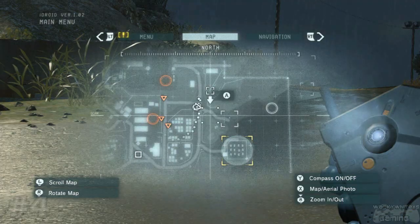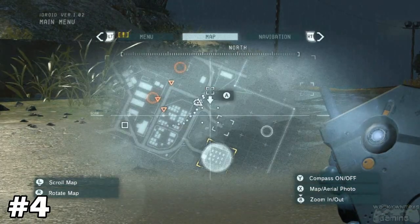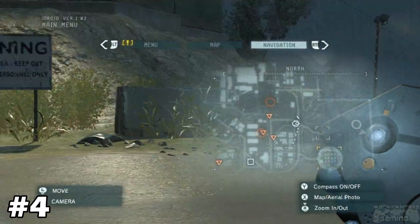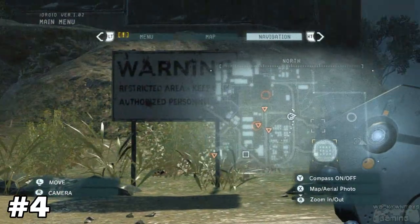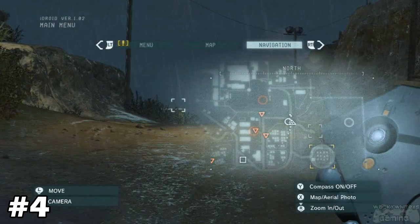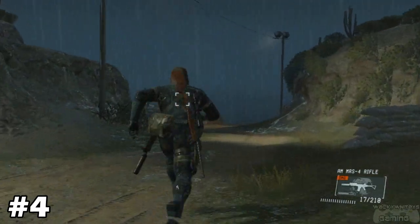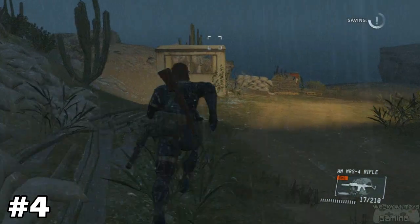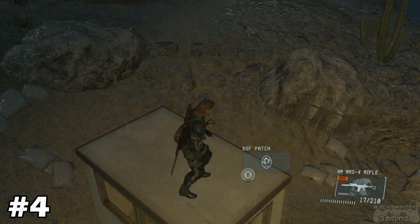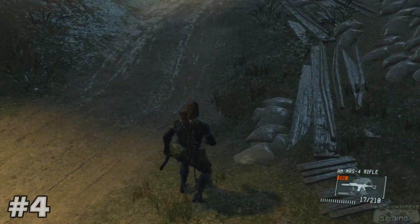Time to show you where patch number four is. Go down this little dirt road and I have it marked right here. You'll use the navigation system — you'll see warning and restricted area signs along with attention signs and head down here. Right on top of this little outpost — booyah, patch number four out of nine.